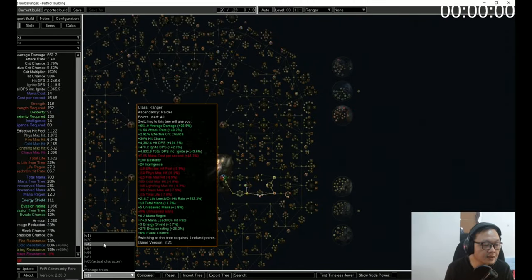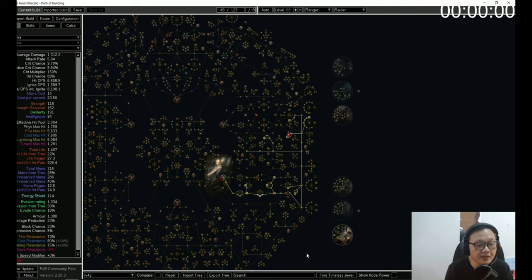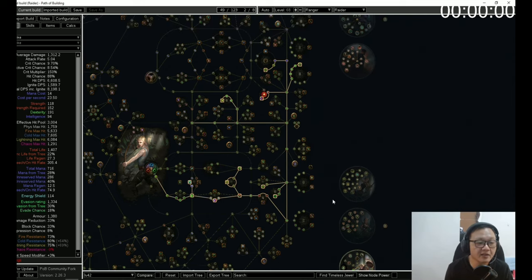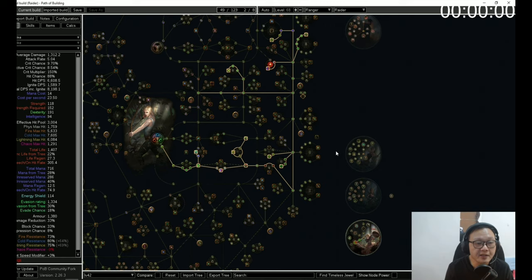The Path of Building link will also be in the description below and you can follow it step by step. For the passive tree, you can get all attack nodes first and pick up life nodes later, or take life first if you prefer a safer playstyle. Critical strike nodes are optional — the build still works without them. You can also check my channel for end-game versions, budget versions, and projectile versions of this build.